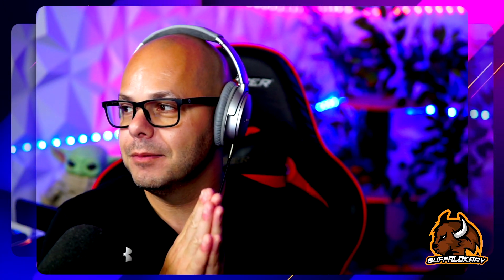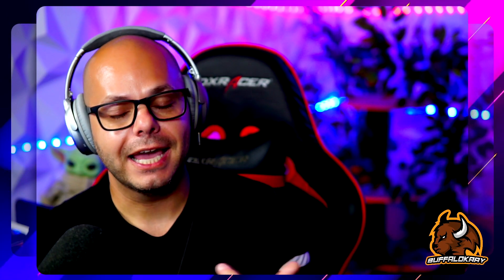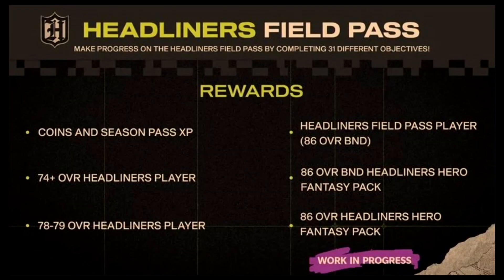The squad is looking good so far with some really nice players, and we still have headliners to go through, all madden team elite players, and team captains to finalize a good day-one starting squad. In the headliner program, we're going to get a headliner field pass player — an 86 overall card we don't know yet — plus two 86 overall headliner heroes. One is a binder end-cat card, the other looks like it'll be auctionable, similar to last year where you'd complete missions or solos to get these cards.